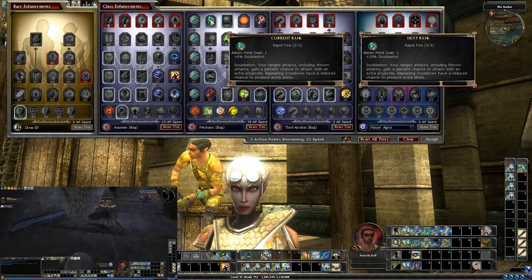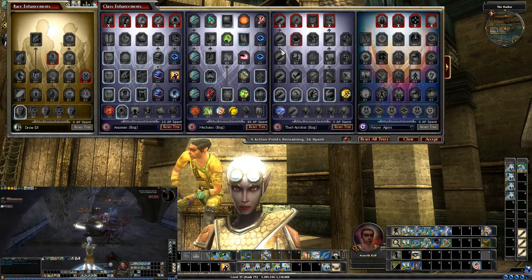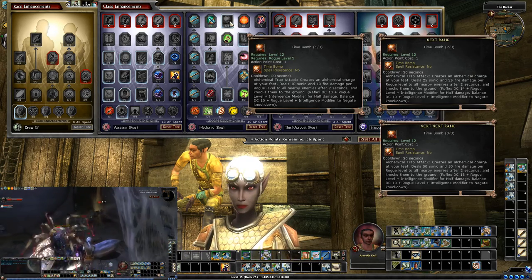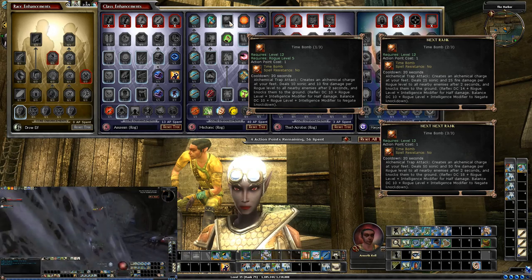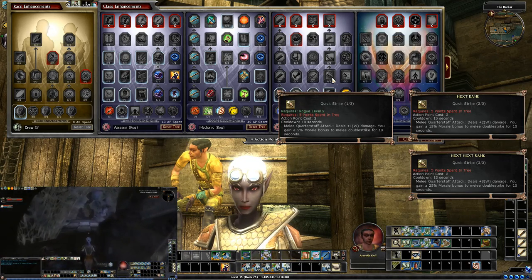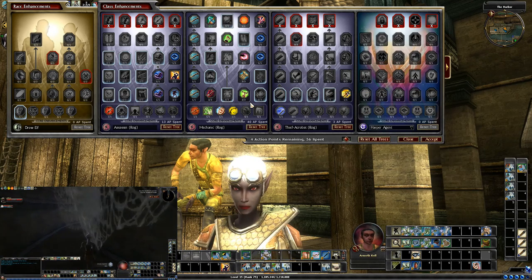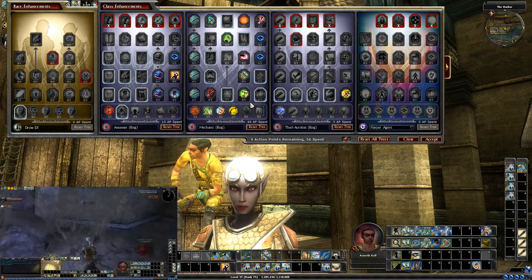We're going to go ahead and take another point into rapid fire. I've been using the crossbow — it's actually pretty decent. We're not taking time bomb. I think that's pretty much it — all the stuff at level 5, and I think that's about everything in this tree, honestly.